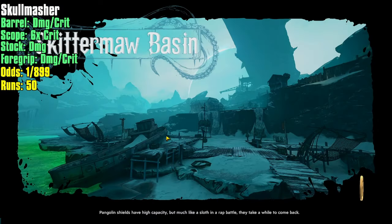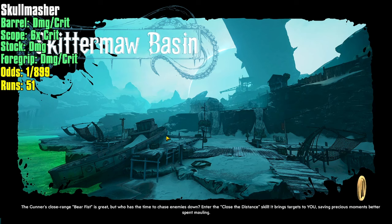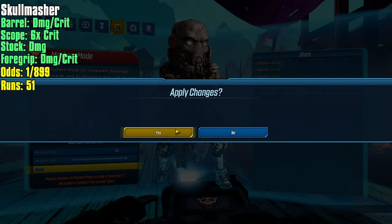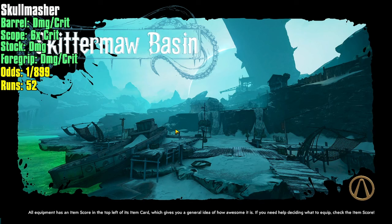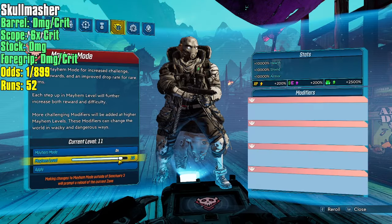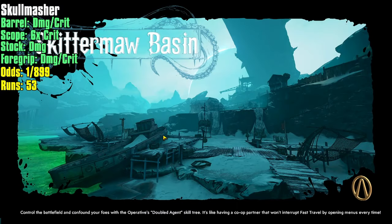I could one-shot the mini-boss no problem, but if a cryo enemy spawned it would slow you down — you'd get tagged by cryo anytime. I farmed the Rocketeer forever. I don't know what happened but I lost it — imagine losing the class mod you wanted the most, the one that was going to be your signature. The Rocketeer lets you have Moze and Iron Bear out at the same time, and combined with Big Surplus from the purple tree — a crazy powerful skill — you get so much bonus damage while your action skill is on cooldown.